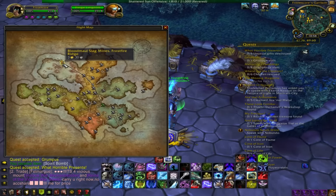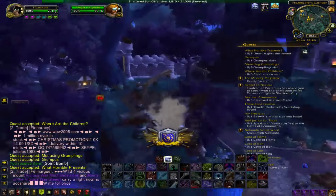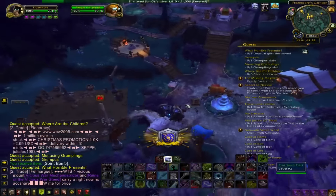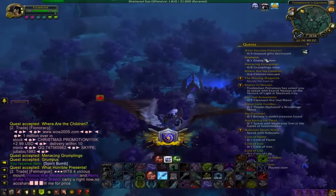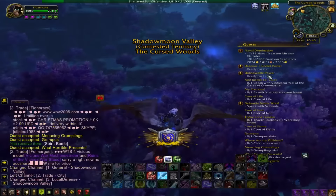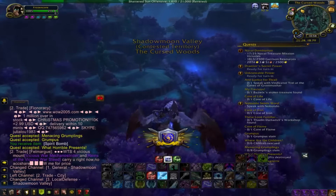What you're going to do is fly over to Bloodmall's Slagmines. Make sure you have all 4 quests — if you're missing one, you're going to have to go all the way back. Then you're going to do these 4 quests to kill Grumpus and Grumplings, save children, and all that kind of stuff.